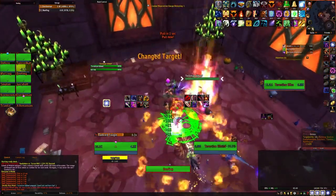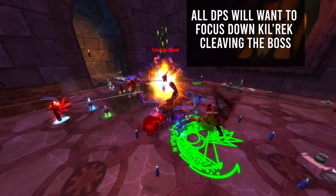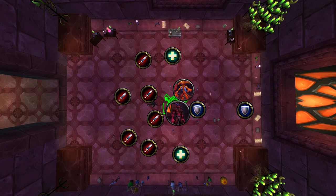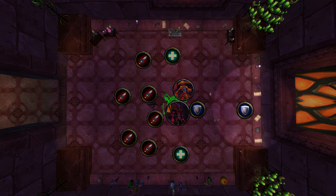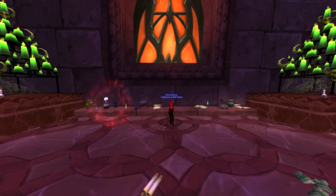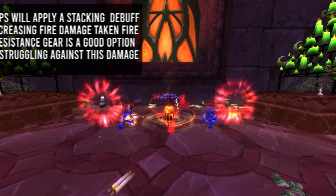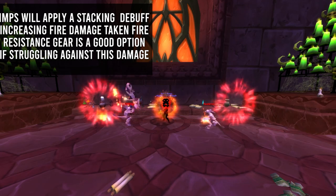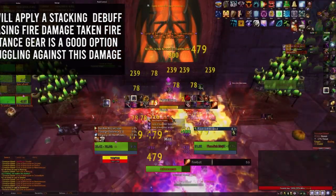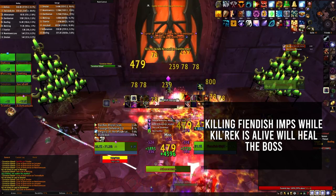The next boss, which is also optional, is Illhoof. Illhoof has two phases. During phase one, he will have an imp named Calric with him. Keep Illhoof and Calric stacked together near the middle of the map, focusing on Calric. You will want to have one of your tanks stand in the back of the room where two portals will open up, summoning fiendish imps. These imps apply a stacking debuff called Amplifying Flames, increasing fire damage taken. Do not kill the fiendish imps while Calric is alive — doing this will heal the boss, so keep the boss away from the fiendish imps to avoid cleave.